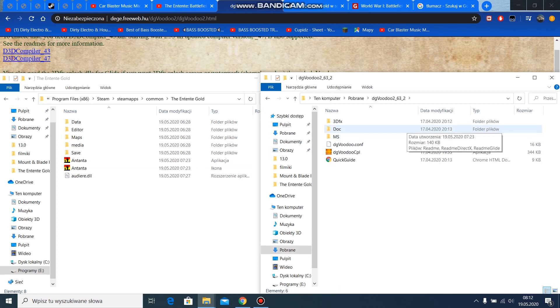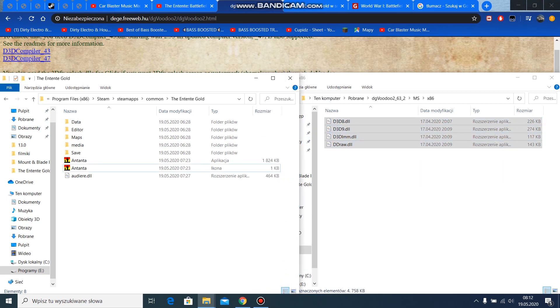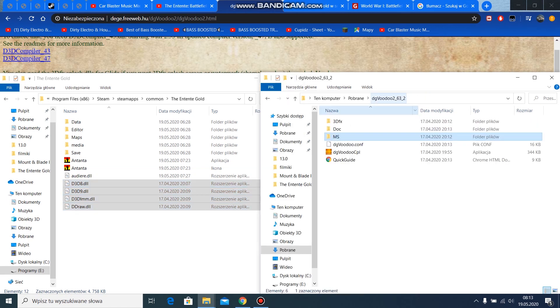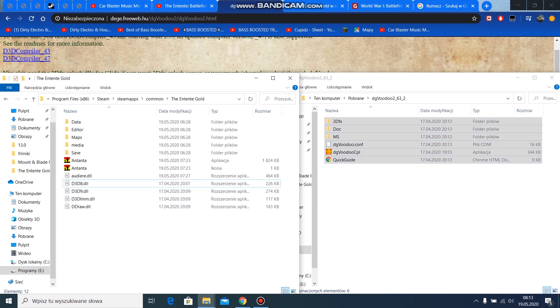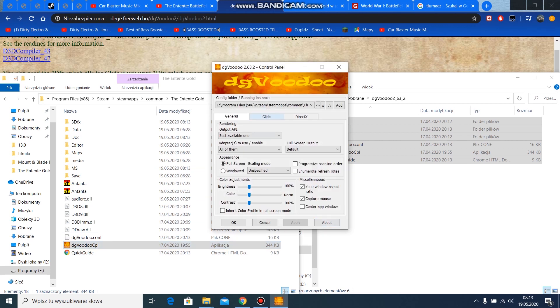Now go to the folder with the program and the MS folder. Copy the files from here to the directory of your game. Next, copy the whole program to the folder of the game.